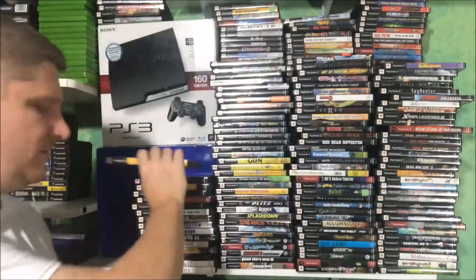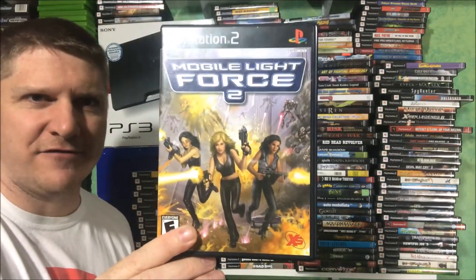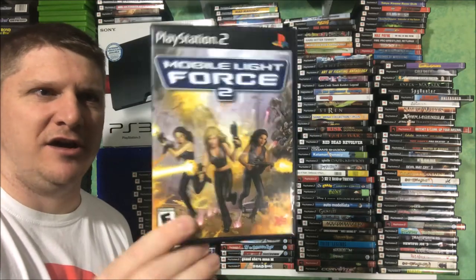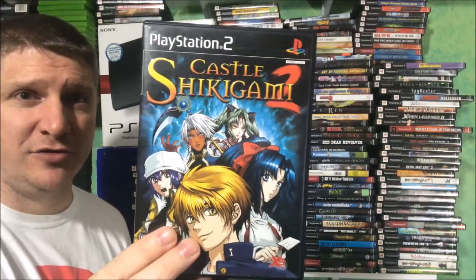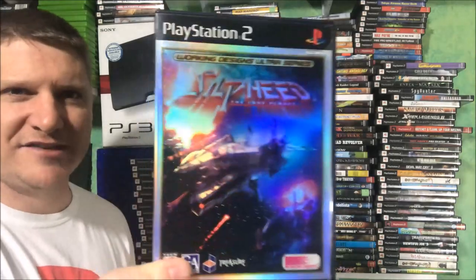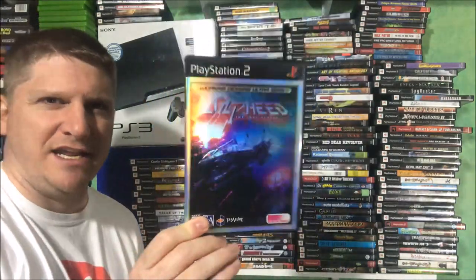R-Type Final — here we go for our shmup fans. Mobile Light Force 2 — don't ever pass this game up. You look at the cover art and think it's a turd, but it's actually a really awesome bullet hell-style shoot 'em up. It did have a sequel called Castle Shikagami 2. Project Silpheed — a Working Designs game, shiny cover, pretty badass shooter right there.